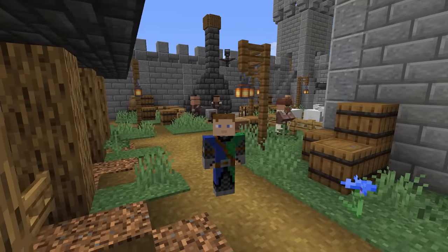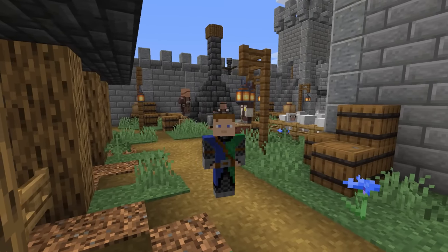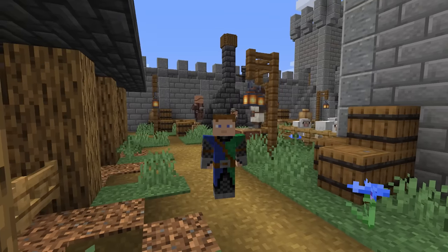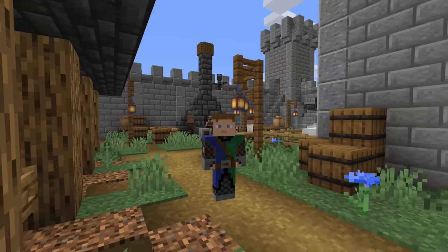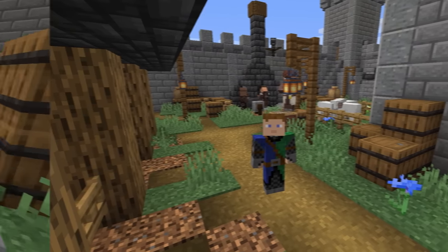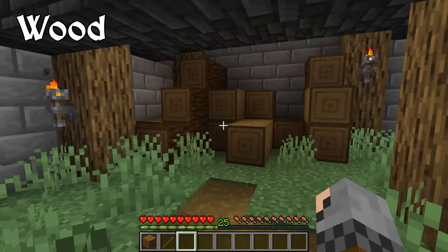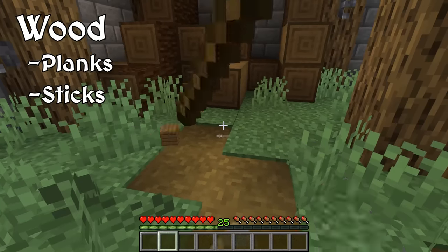Before we get into the new armor and weapons, we need to briefly cover the resources that the mod uses. Fortunately for us, the mod makes it simple and uses Minecraft's vanilla resources. Then we only have to use either the crafting table or blast furnace to produce what we need. To start with, we need any type of wood to make planks and sticks so we can make shields and weapons respectively.